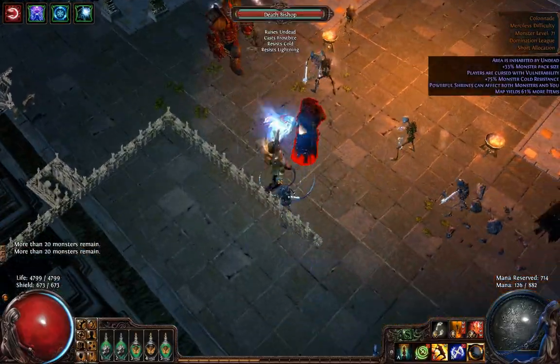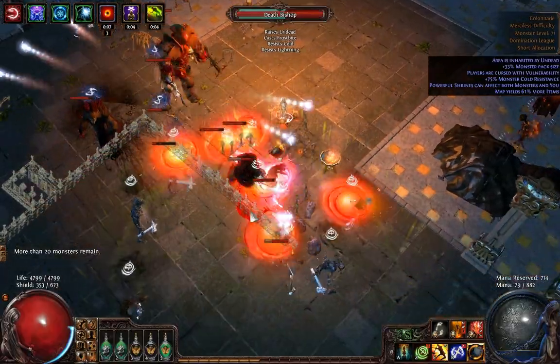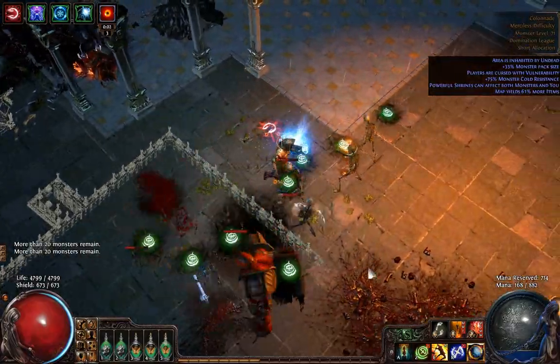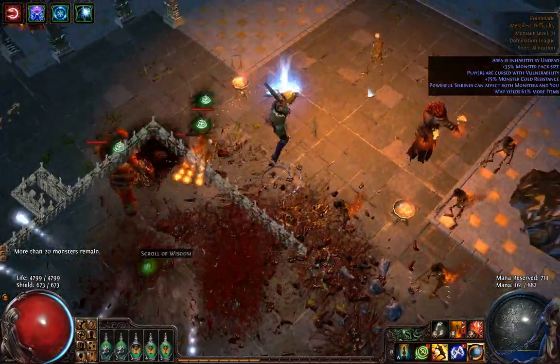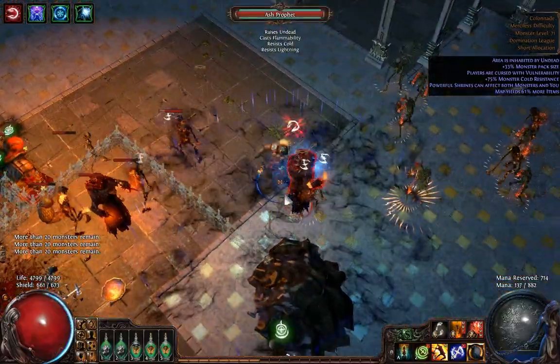I'm just running around killing all the cursing enemies. I'm keeping the boss Enfeebled just to be sure — better be on the safe side. There are a lot of these guys; it's pretty annoying.